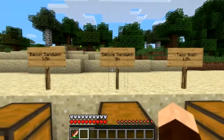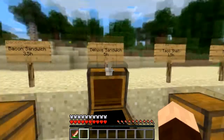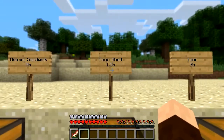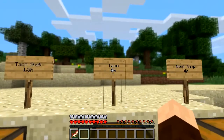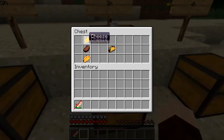You can also make a deluxe sandwich which gives you 5 health — you put in a bit of cheese and an egg. Oh, that looks delicious. You can also do tacos — you get a taco shell which is 4 wheat like this and you get 2 shells from that, giving 1.5 health if you eat that plain. A taco itself gives 3 health and is made with cheese, steak, and a taco shell.